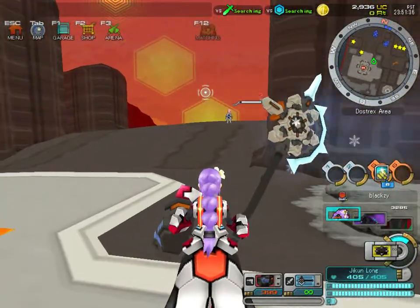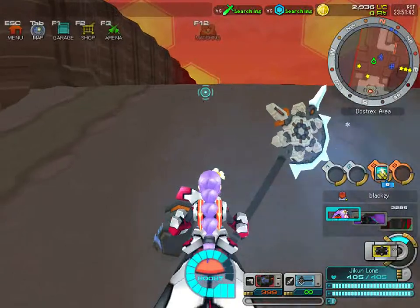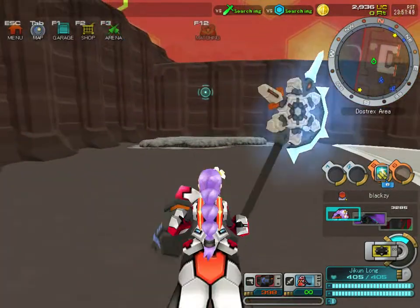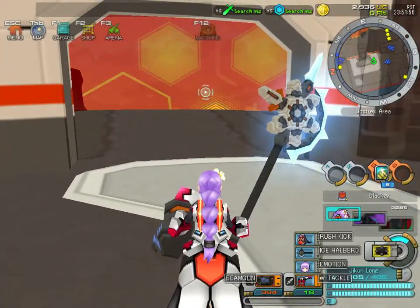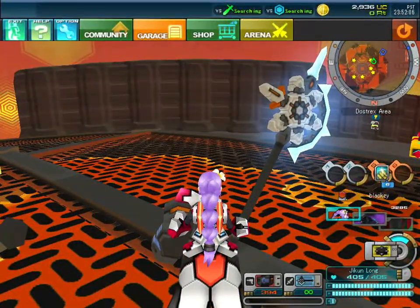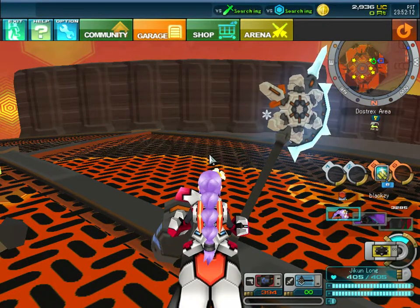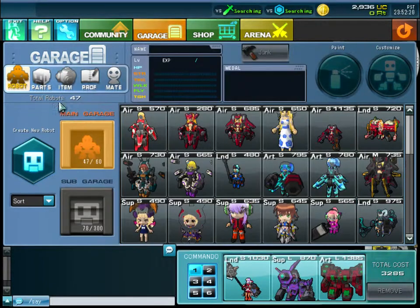The controls are W-A-S-D to move, as in most games. Space to jump, and if you hold it you fly. Shift is another modifier. Left click is normally your main weapon, which is normally a gun, and right click is normally a sword or axe. If you have more than one of each, you shift-click.